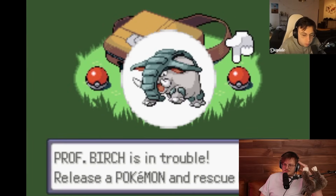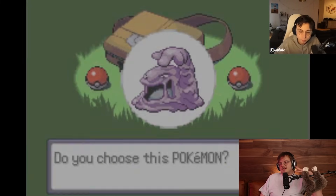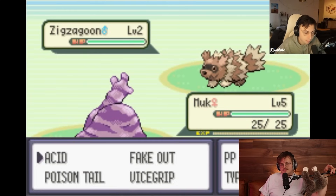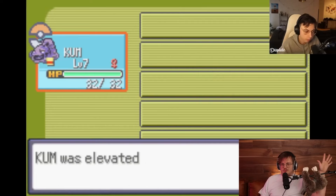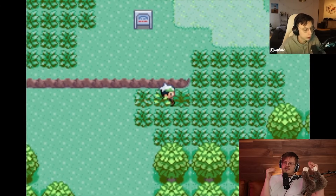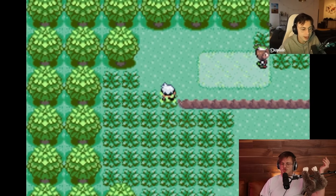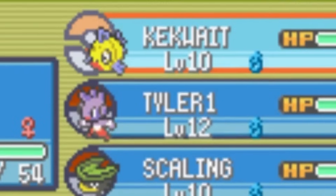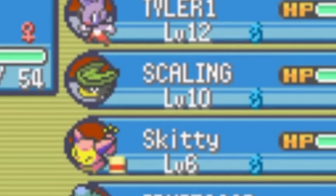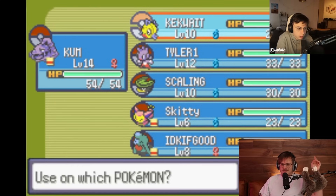So we've got Togepi, Muk, and Donphan. Donphan is a clear pick here - definitely Donphan, it's so good. He's gonna go with Muk. It's fine. One more thing worth knowing about the randomizer - I only randomized movesets. No typings, no abilities, nothing like that, to make it easier for him to look stuff up and to not run into too ridiculous stuff because I think it just makes things more complicated for a beginner.